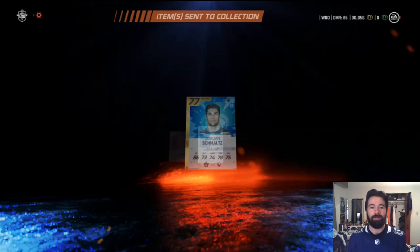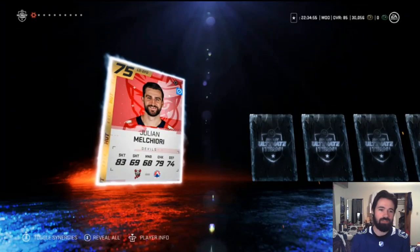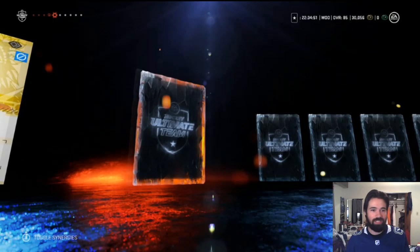Now this is a players pack — ten items, all of them players, one of them 80 plus overall. I should have saved this for a better time of year, I know I should have. But I didn't really know what I was getting into when I grabbed it, so I guess we're just gonna have to deal with it and see who our 80 pluses are. Okay — Tara Vine, and we got two of them now.